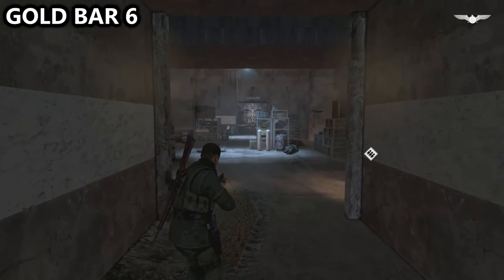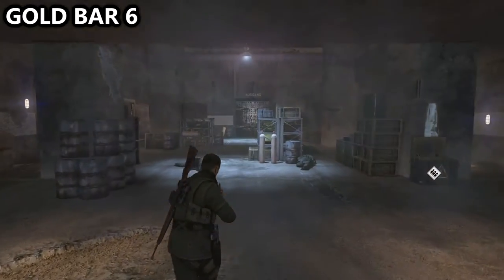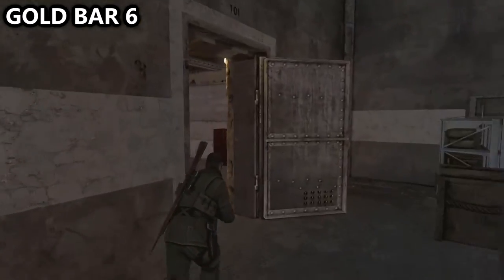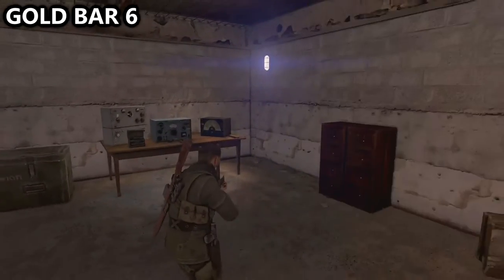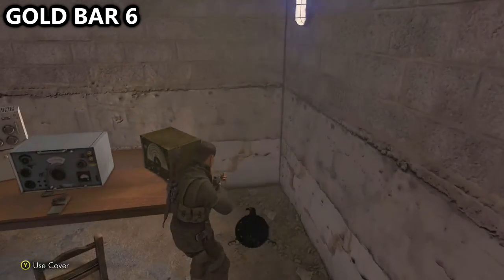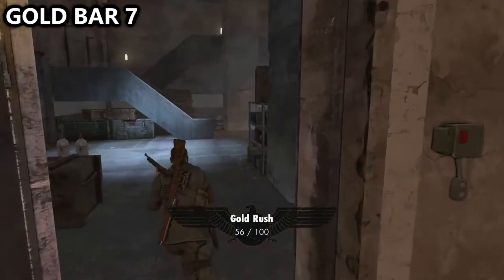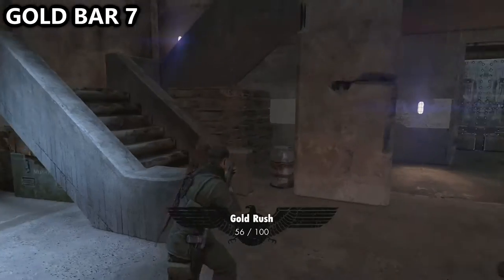We've then went inside of the building — I've obviously taken care of all of the enemies. From where we enter, go to the far left room, enter the door and then go to the corner of the room. On the desk next to some radio equipment you can find gold bar number six.